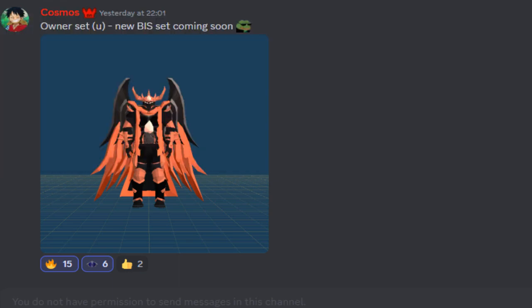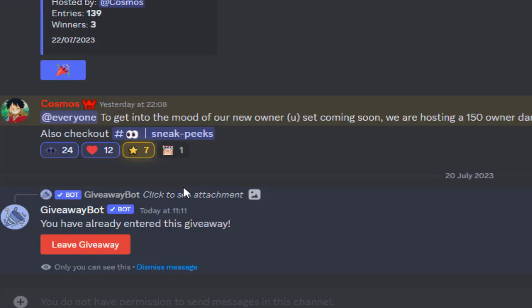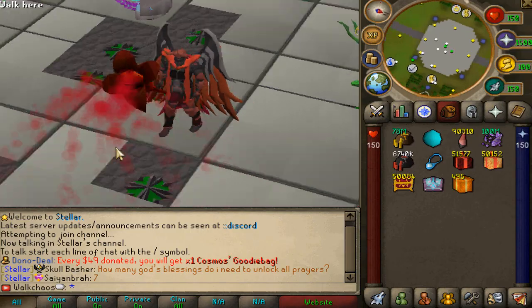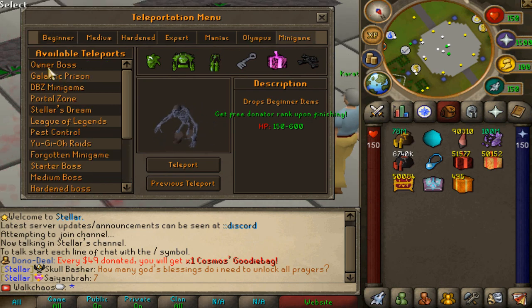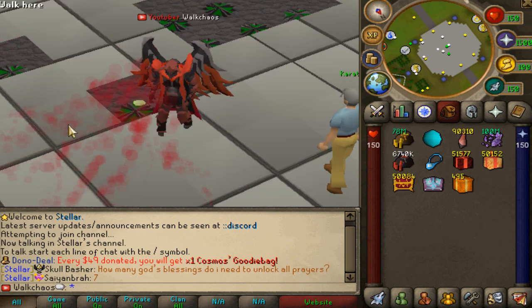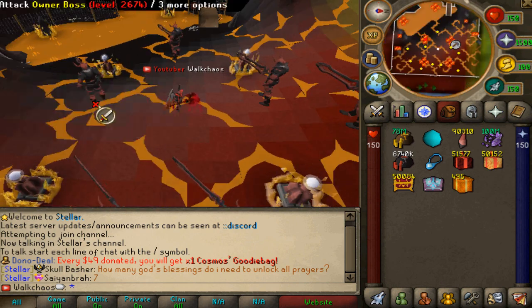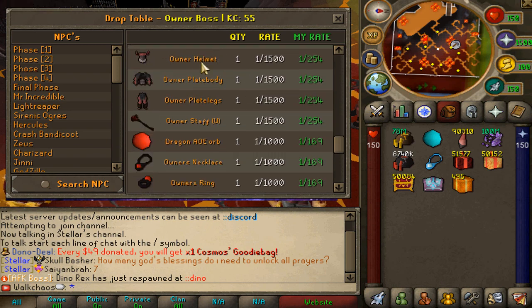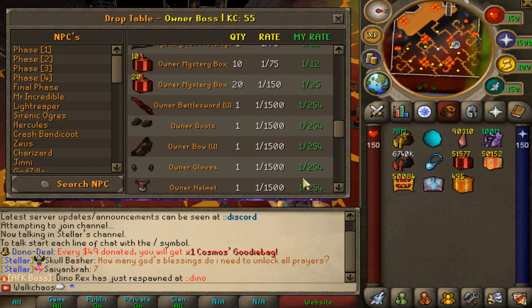Ladies and gentlemen, there is a giveaway going on in the giveaway section that you do not want to miss. It's 50 owner darts to three lucky winners, so make sure to sign up by clicking on this right here. The owner darts are the only thing that can attack the owner boss, which you can find right here. The owner boss is a very cool concept — you get these darts, throw them at it for a chance at these items, which includes the owner pieces, which are super nice. Definitely make sure to sign up for that giveaway.